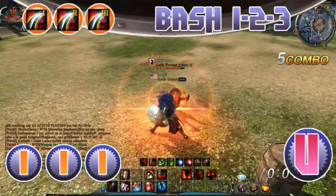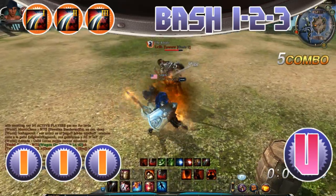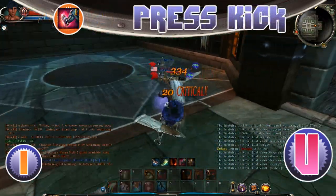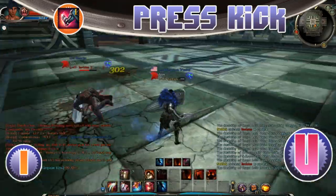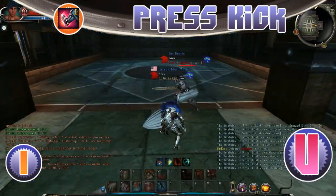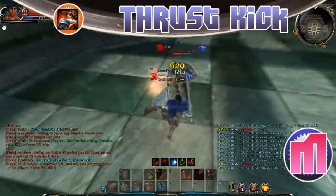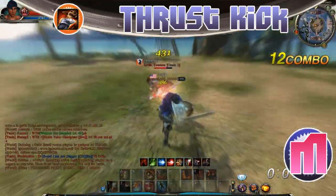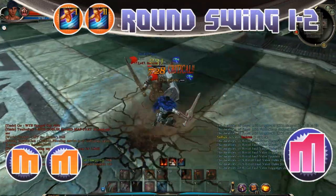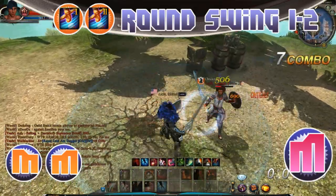For action skills to get: bash one, two, and three are utility skills — they cause a great juggle off the ground that is pretty much unescapable if you time it right. Press kick is debatable but I think it's a utility skill; it causes a stun on hit, great for utility. Thrust kick is a skill I believe you should max on any fighter class — it does tremendous damage scaling and with guardian you can combo into it very well. Round swing one and two, not three and four, are great skills because they stun on hit and leveling them increases both damage and range.